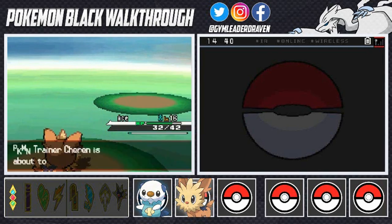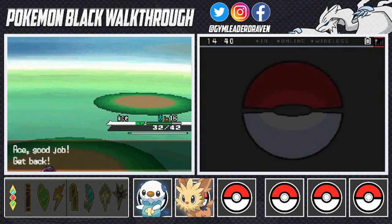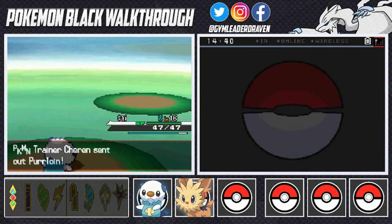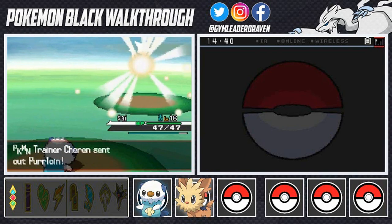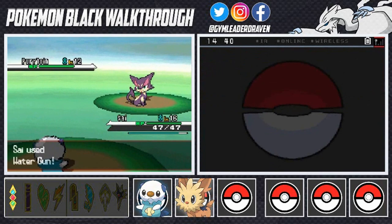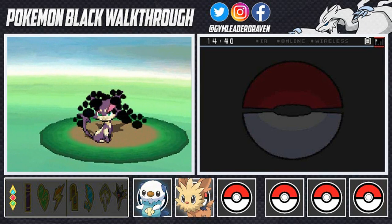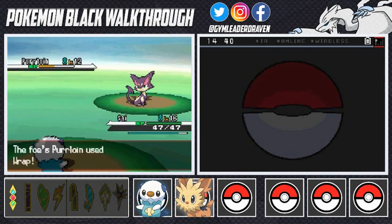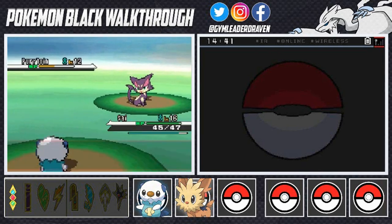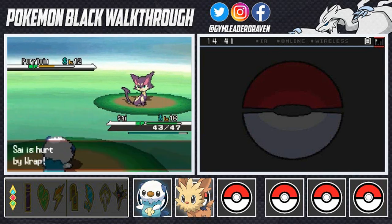Cheren is now coming out with his Purloin. Sigh of the Torrent is ready to defeat it. Water Gun — we all know water defeats cats. The Assist attack might use Vine Whip — nope, just Wrap. This is the reason we didn't choose Snivy; it's not that strong, at least not in the early game.